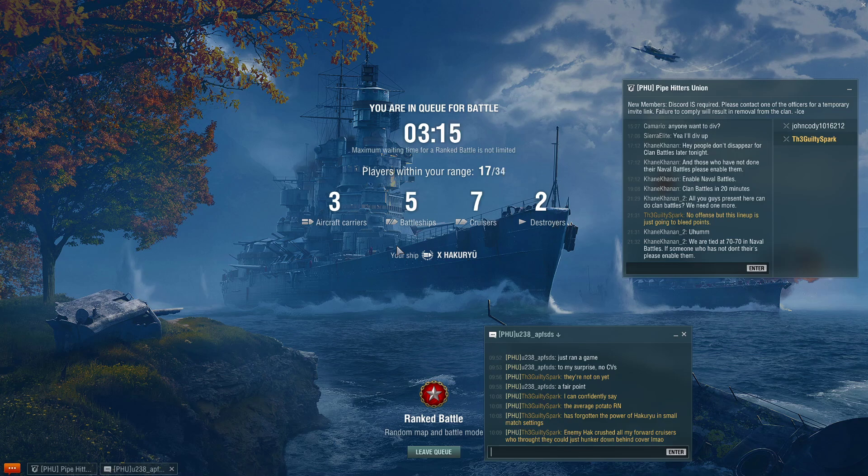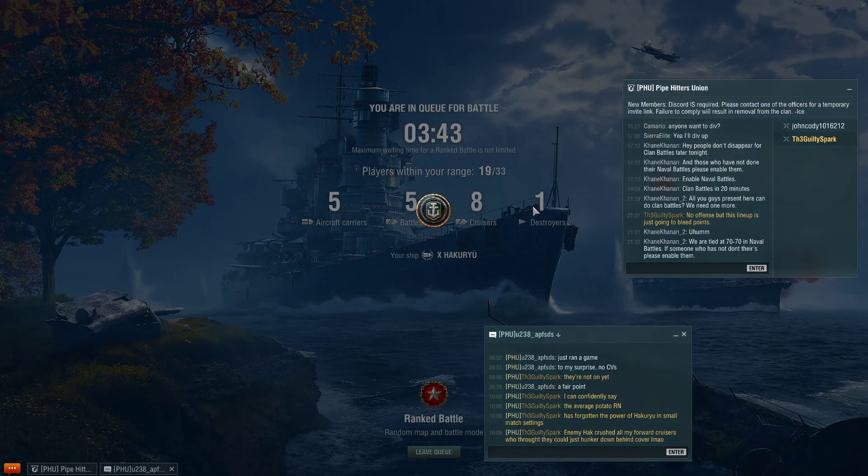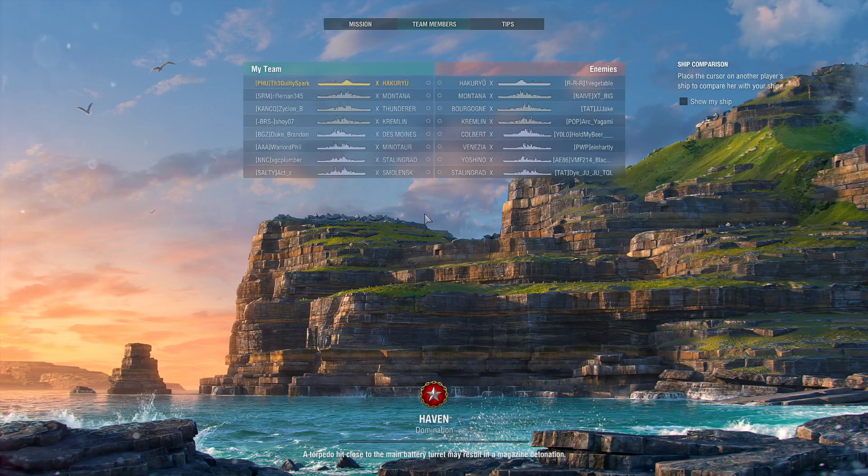Finally we do queue. Looks like it's going to be one destroyer per side with four cruisers and two battleships each. I'm against an enemy carrier. Harakigami on the other side — he's decent. On my side I recognize Warlord Phil. The Salty guy was my Smolensk from the last match. Against Ahaku, on the map Haven — Montana, Borgon, Kremlin. And they have a Colbert — that should be interesting.